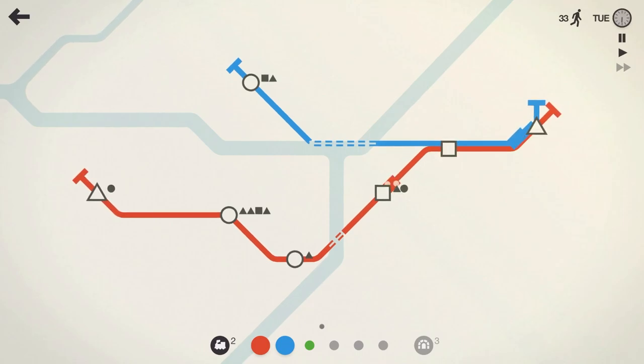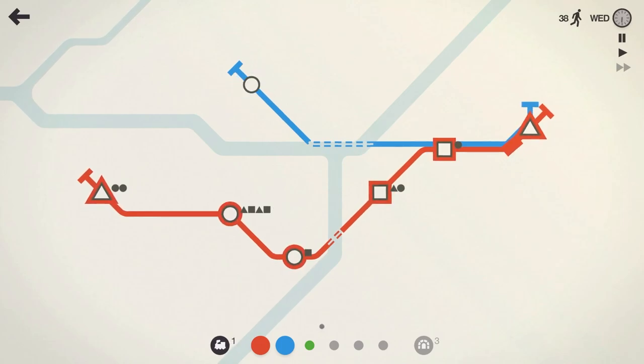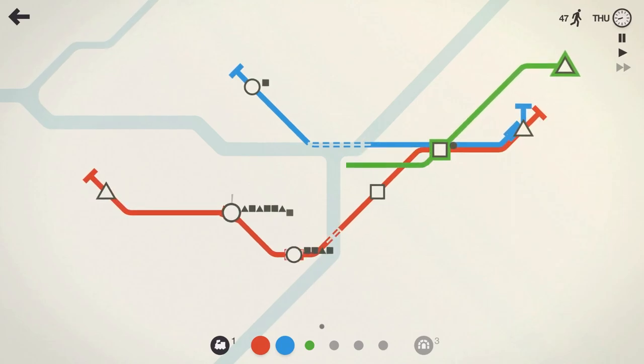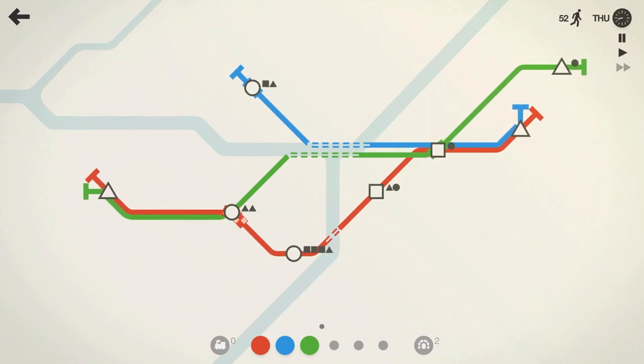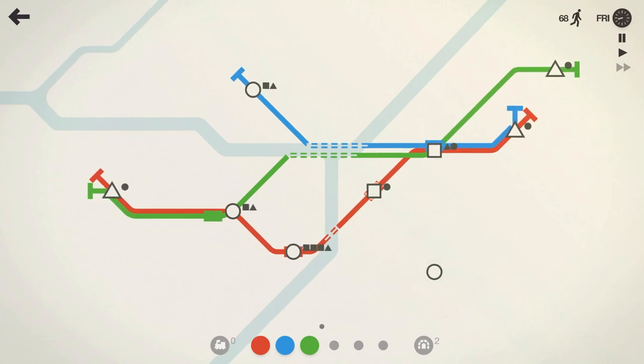Moving right along. Do I want to take the green line and do something with it yet? We do have quite a few spawning on the red line, so let's get the other train on the red line going to help out there. And we have another triangle spawning up there. Let's do something like this with the green line, have it come in here, and then end on the triangle so it can help move people off the red line. It might be a waste of a tunnel — we'll see.